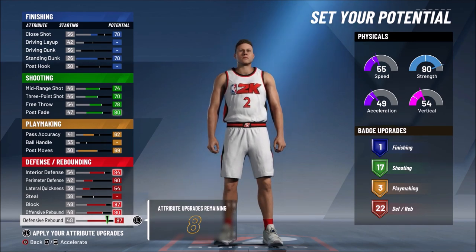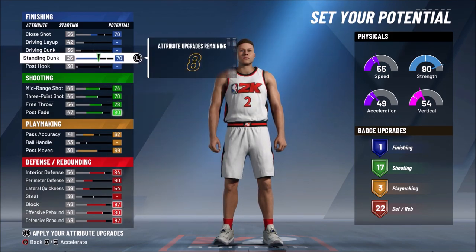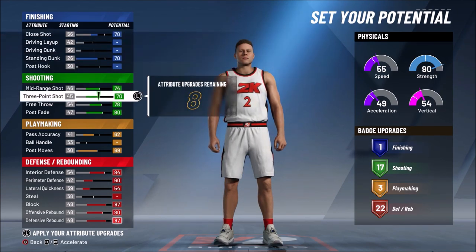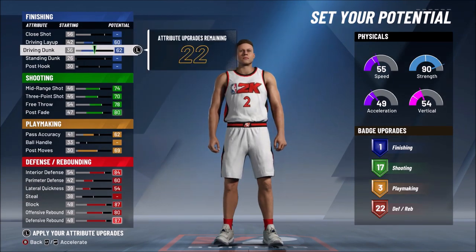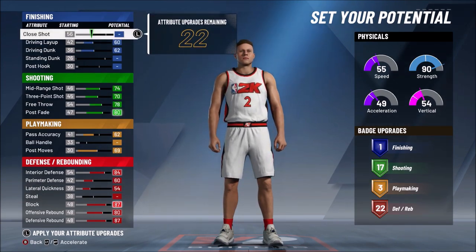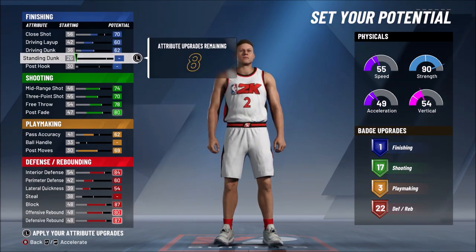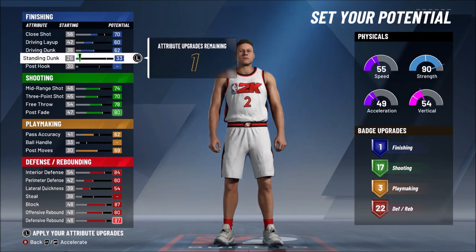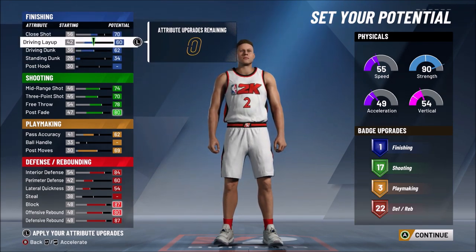With eight upgrades left, I decided to adjust the finishing. Since I'm getting blow-by animations, I need driving layup and driving dunk to be maxed. So I'm going to max out the driving layup and max out the driving dunk, and maybe lower the standing dunk a little bit, and lower the steal a little bit since I won't really be going for steals much. I maxed out the driving dunk, maxed out the driving layup, then put the rest of the eight attributes into standing dunk.